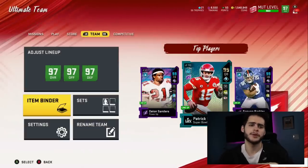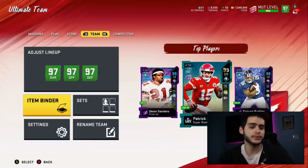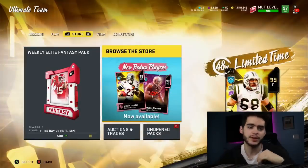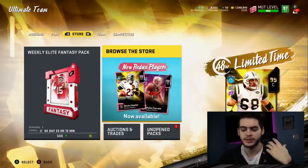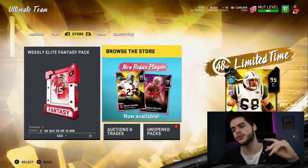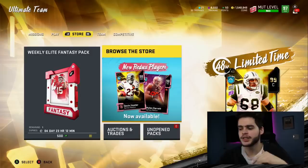First thing's first — Positional Heroes promo. It's gonna have house rules, some solos, some free players, and a lot of sets. These players are all created by sets — that's just the way it works. This is a set promo. To create these players, you have to combine other players at that position, so it's always interesting.